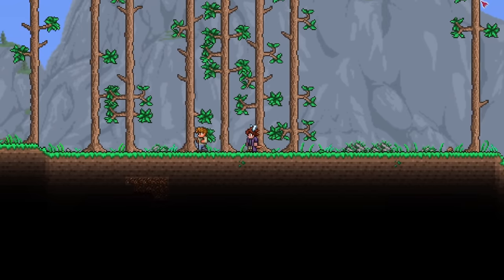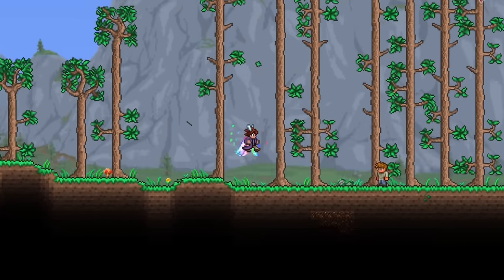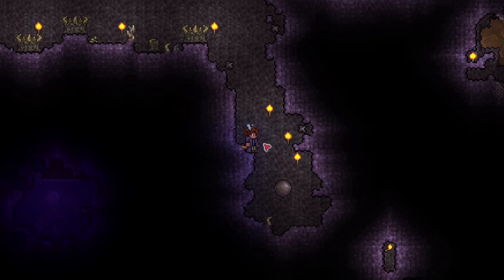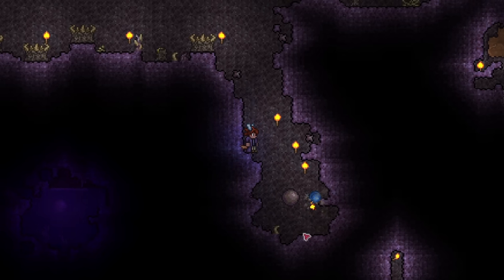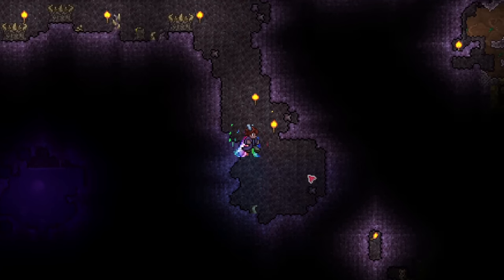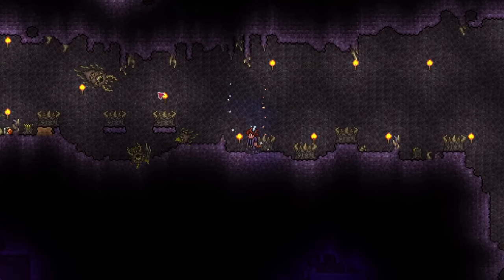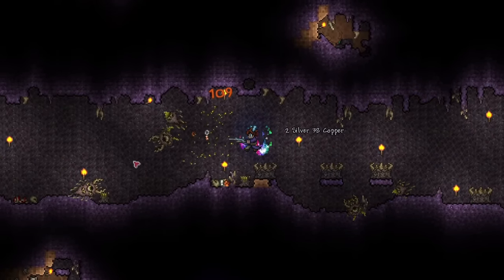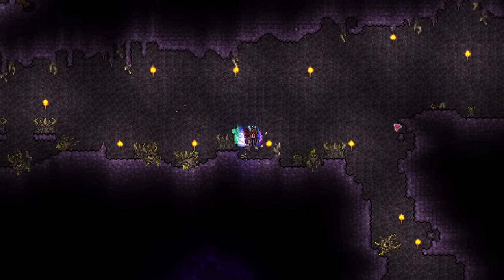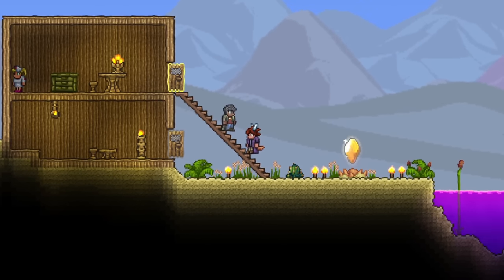Let's begin. Bullets are generally not as accessible super early as compared to arrows. Bows and arrows can be made right off the bat, while guns are a little bit further into the game. The first gun that most people encounter is from the first shadow orb or crimson heart that you break, which will yield the musket or the undertaker respectively. This is also where you find your first type of bullet, the musket ball. Shadow orbs and crimson hearts will drop 100 of these when you get a gun. Musket balls are essentially the equivalent of wooden arrows, so they're the basic ammunition for guns, and are used as crafting materials for better bullets. After getting your first gun, the arms dealer also moves in, and this is where you can get more musket balls.